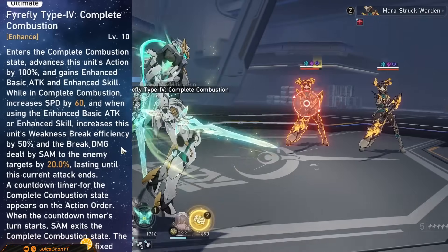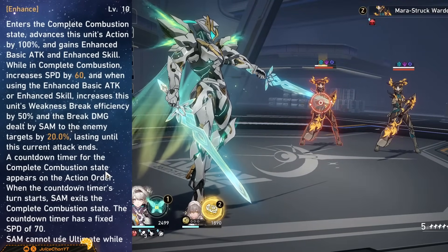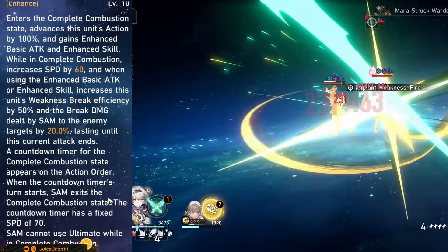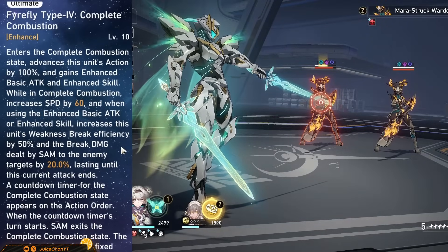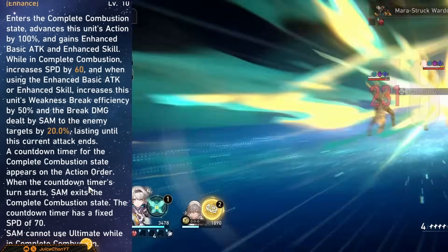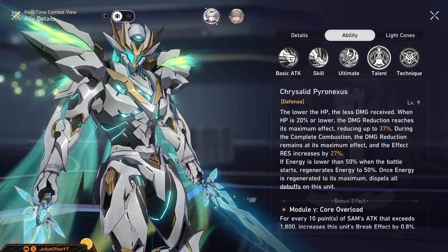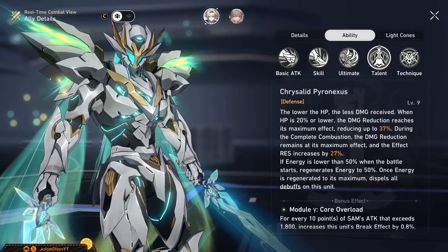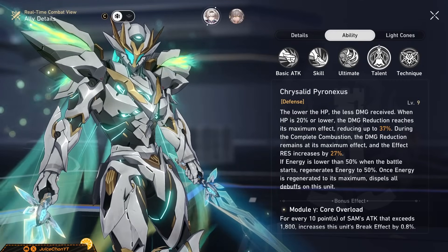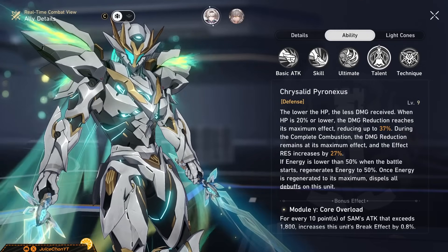When in her ultimate state, her basics will be enhanced and deal way more damage, also restoring her HP. Same goes for her skill — she applies a fire weakness to your main target which lasts for two turns, deals blast damage based on her break effect and attack percent, restores a little more HP than the basic, and yes, this does consume skill points. Her talent has a ton of defensive utility — damage reduction and plenty of effect resistance is packed into this talent. If you go into battle with less than 50% of her energy, she'll start with 50% ER, so you only have to do one Firefly skill to get her ultimate back. Also, once Firefly gains all her energy back, she'll dispel all debuffs on herself.